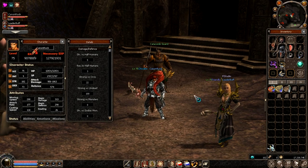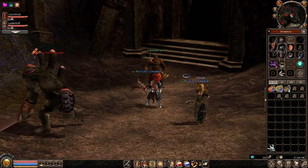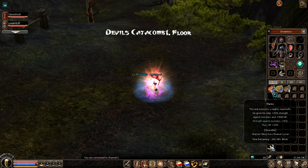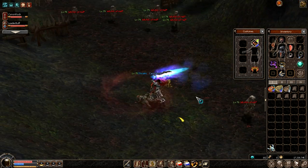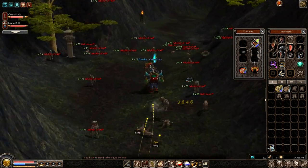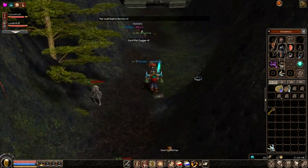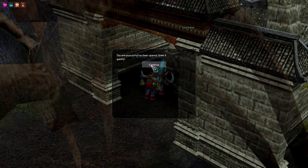Today I'll attempt the catacomb run for fun. I have 100 undead and 25 darkness resistance, so I should be fine. I'm currently level 75 on both characters. I've never done it before, so hopefully it'll be fun. I have 16k damage with this setup — 5k and 10k, should be fine. I got the key from a random auto hunter. The entrance portal has been opened — let's get in.